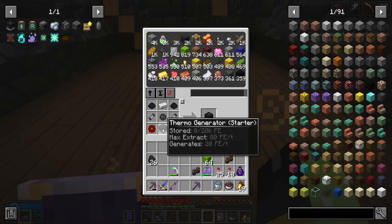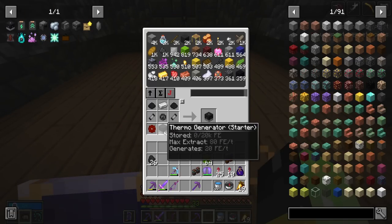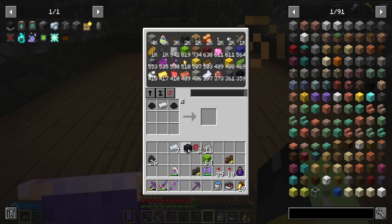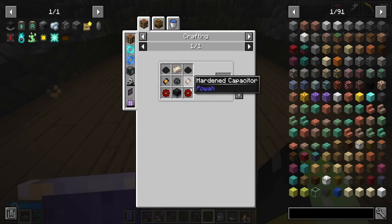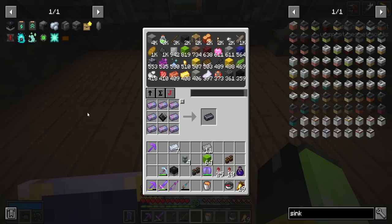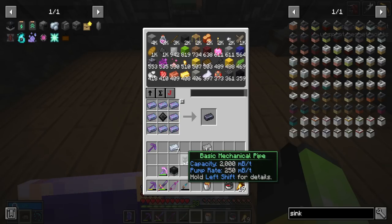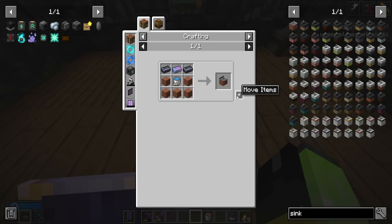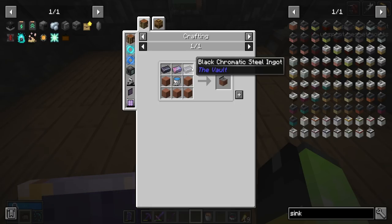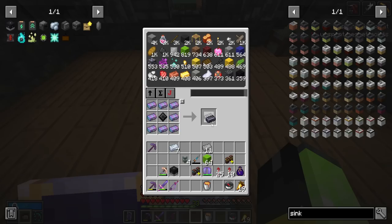We got everything needed to upgrade our thermo generator — it'll go from 20 FE per tick to 60, tripling the power output. We could upgrade again with some energized steel but we'll wait on that. To make the water supply work, we need a sink, some mechanical pipes, and a configurator. The sink is expensive — an infinite water bucket plus two of that black chromatic steel.